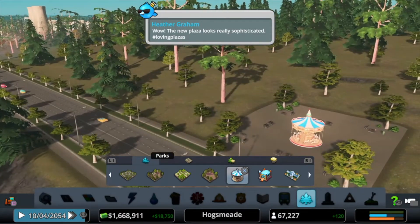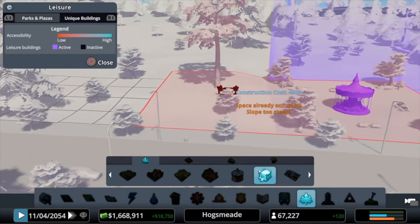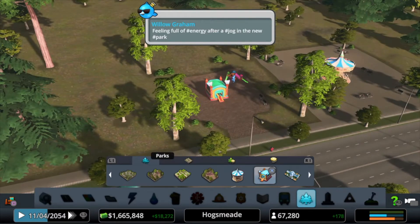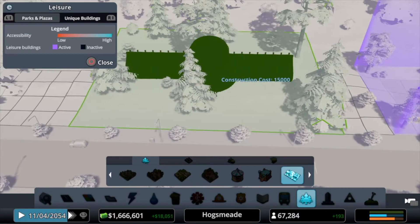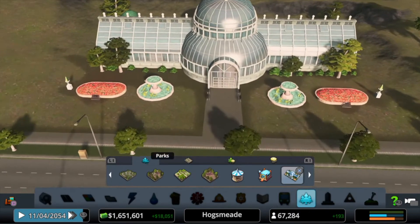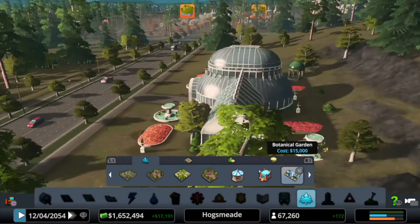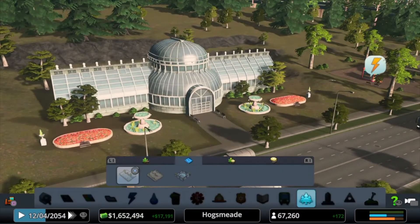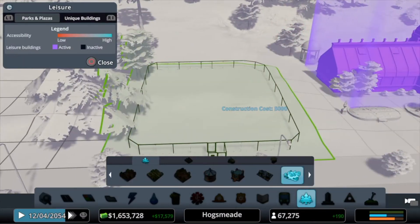Okay, not bad. What is this? Bouncy Castle Park — okay, we'll see. That's really bouncy. And I saw this on the PC DLC. What is this called? Botanical Garden — yeah, I saw this on the PC DLC.